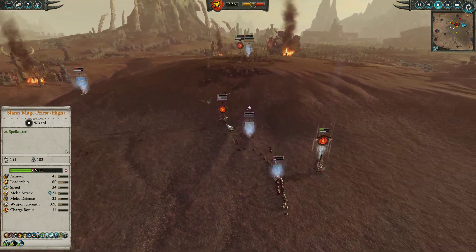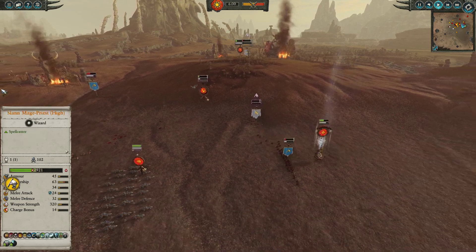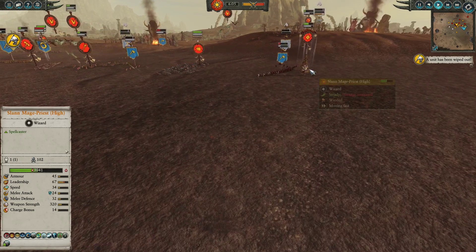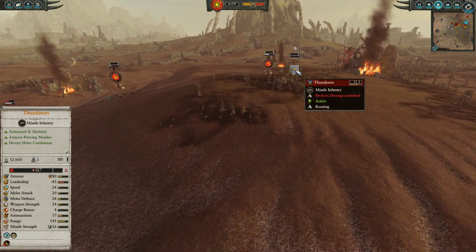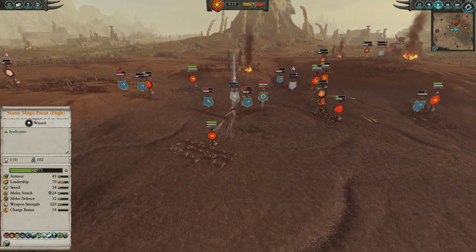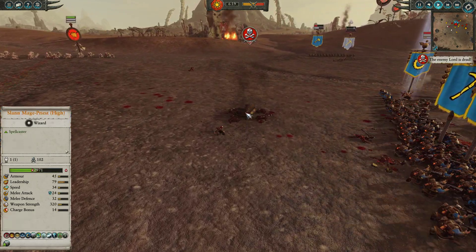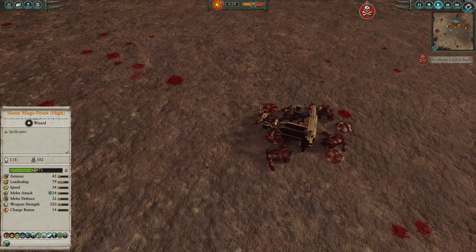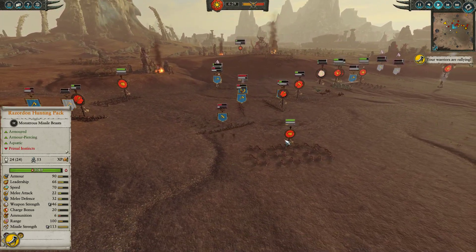The Pterodons do a bomb dive onto some Dwarf Warriors to break them up. We pull back the Maxim Barbs to help deal with the Longbeards and stop them from assassinating our Lord. Red-Crested Skinks are doing their job hunting down the Thunderers and forcing them away. The Razordons unleash a torrent of spiky balls and needles into Forik — and down the Mighty Dwarf Warrior goes. Face down in the dirt, crying to his gods — but shall they answer? The Old Ones doubt it.